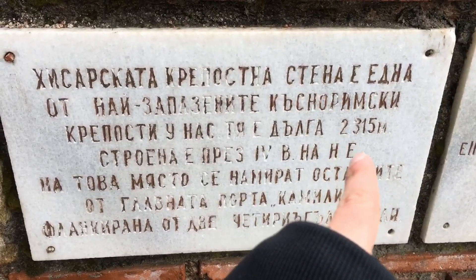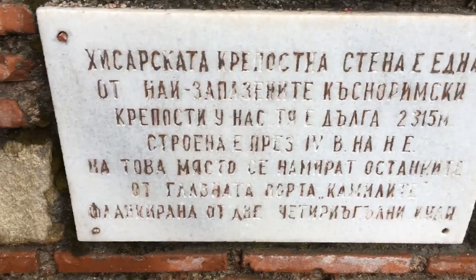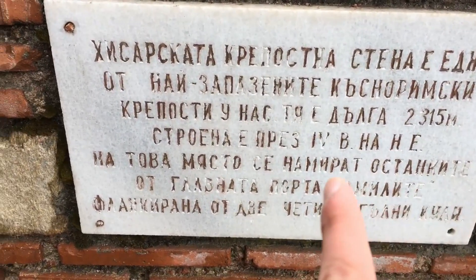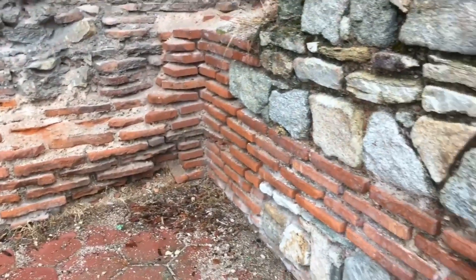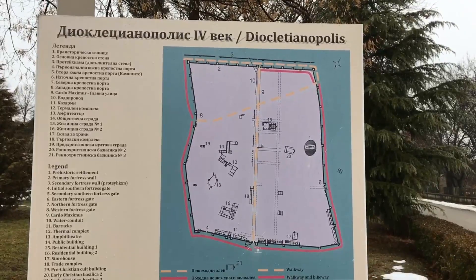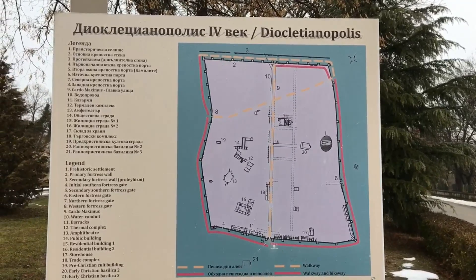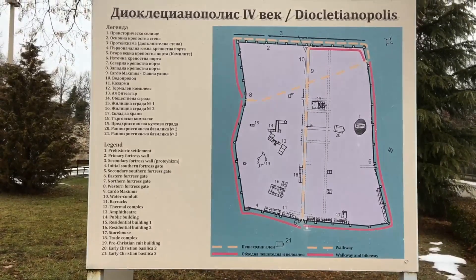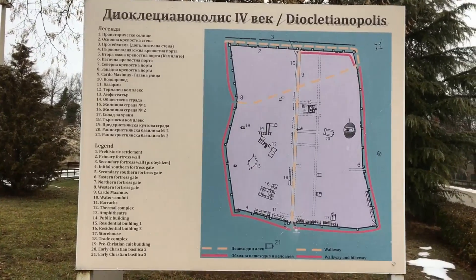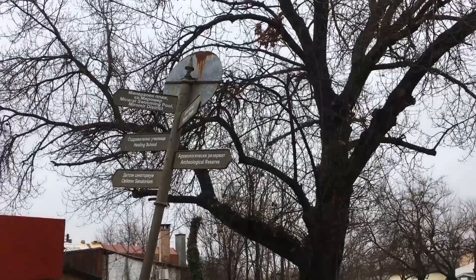You can see that the wall is 2315 meters long — so pretty much two kilometers — and it was built in the fourth century. This place is called Diocletianopolis, quite the mouthful. What a good road sign.